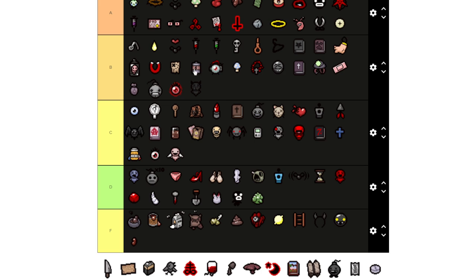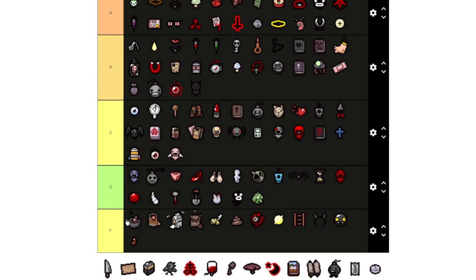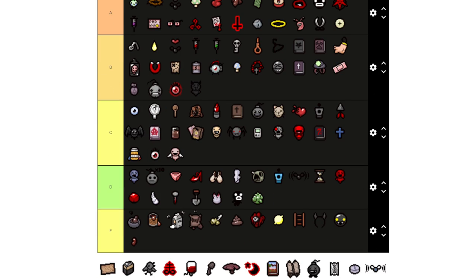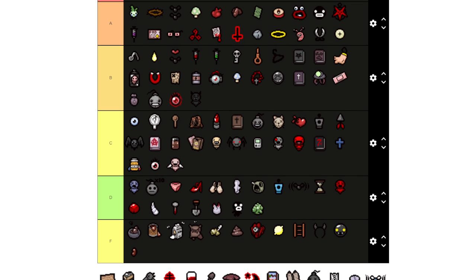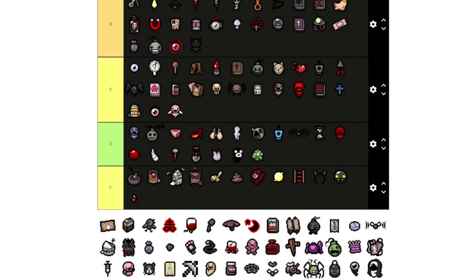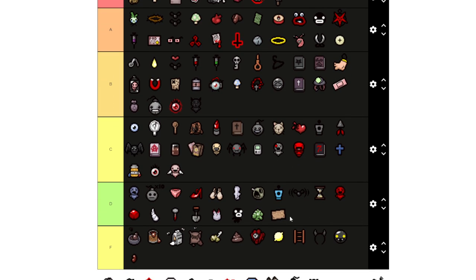Demon Baby I'm going to put as B because he's a little better — he can fire at enemies that come close to you and push them away with his fire. Mom's Knife I'm putting at S tier obviously because it does a tremendous amount of damage despite being nerfed — it's still pretty good. You can kill off certain bosses and enemies pretty well with it. Spectral Tears I'd put in D range — you just get spectral tears that go through rocks and objects but not enemies. That's all it does — it just passes through things.